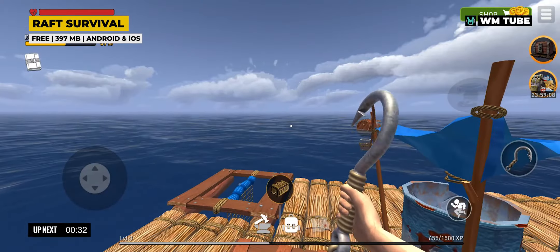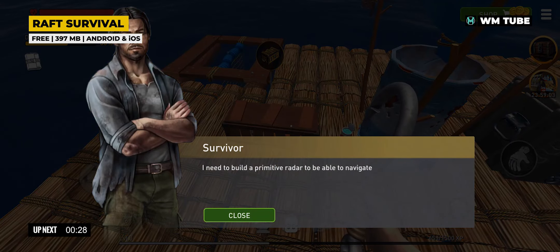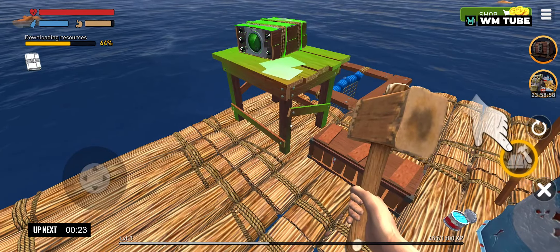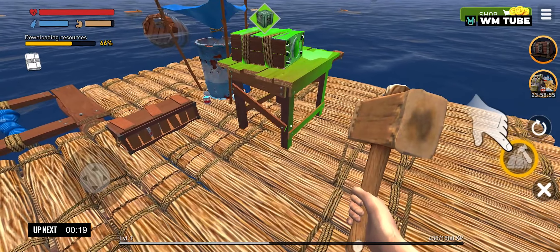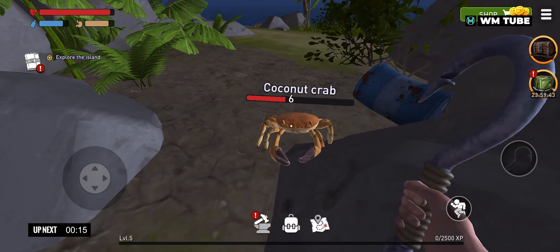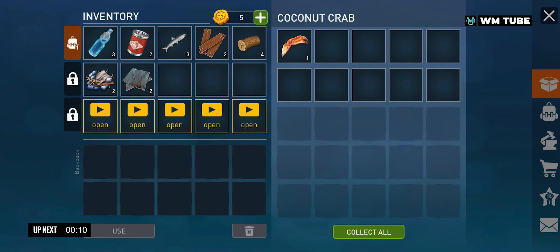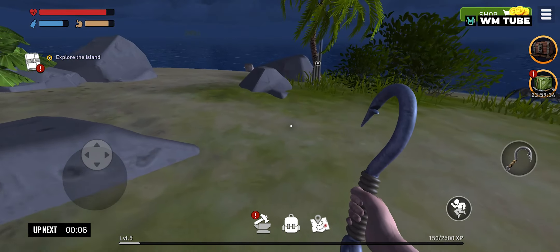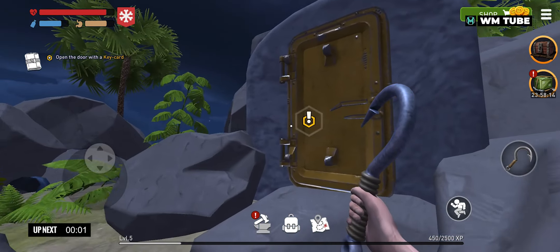Raft Survival is an adventure survival game that unfolds on a raft in the vast ocean. Players engage in combat, craft tools and weapons, and explore uninhabited islands. The game offers an open-world experience featuring island survival and enhanced raft building. Survival tips include resource gathering with a hook, crafting weapons and armor to defend against sharks, and upgrading the raft. The game encourages exploration of the ocean, uncovering hidden treasures on islands, and discovering the story behind a cataclysm that submerged the world.